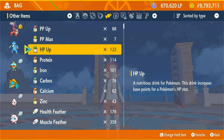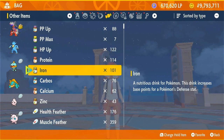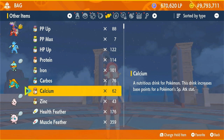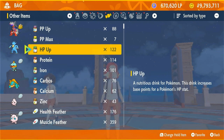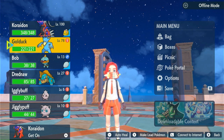HP Up brings up the HP stat, protein boosts the attack, iron does the defense, carbos covers the speed, and there's also special attack and special defense. These things are vital to give your Pokemon if you give them experience candies.